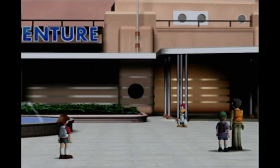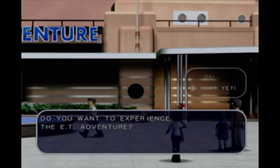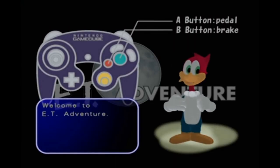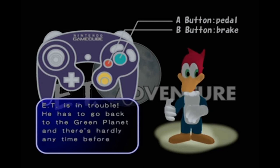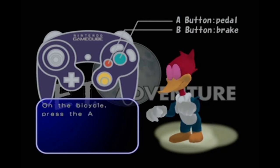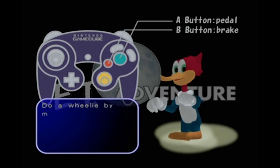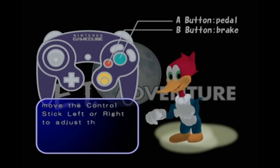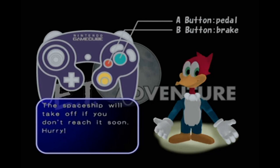Woody asks if I want to enter E.T. Adventure. Do I want to experience the E.T. Adventure? You betcha. Woody gives an overview of the game with the E.T. theme music from John Williams in the background — cue another copyright claim. Just two controls: A button pedals, B button brakes. You've got to ride your bike and take E.T. to the spaceship, recreating the finale of the movie. There are also wheelies to perform to land safely after a jump.